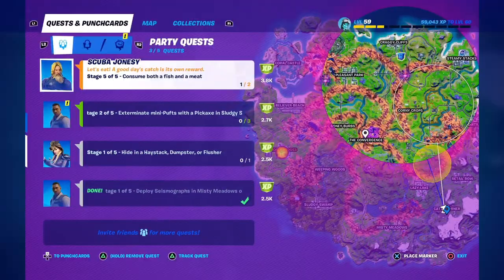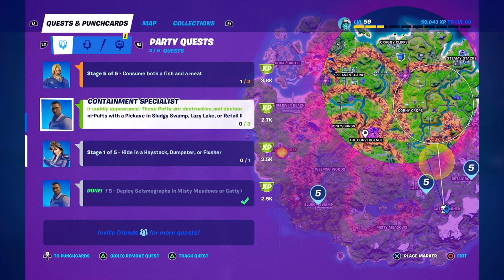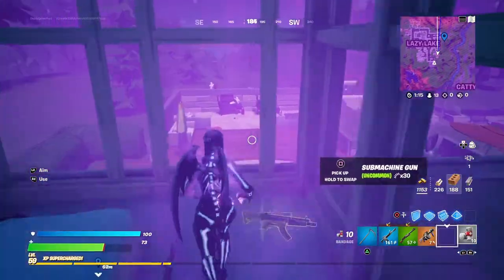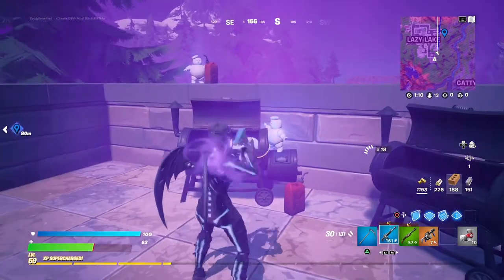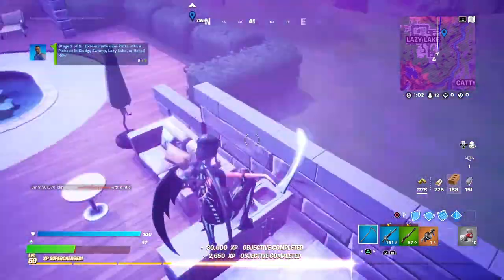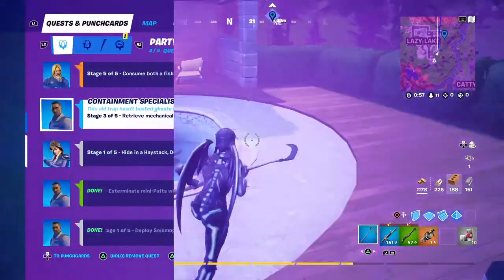Our next mission is to exterminate mini pups with a pickaxe in Sludgy Swamp, Lazy Lake, or Retail Row. Lazy Lake is the closest but we're already in the storm. These are the guys — I've got to hit them with the pickaxe. It says three. The rest disappear but they're right here outside of this place in Lazy Lake.